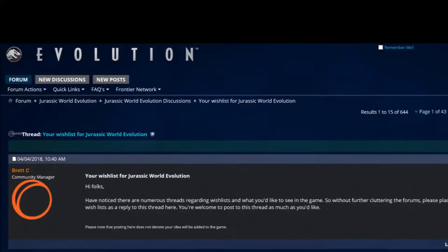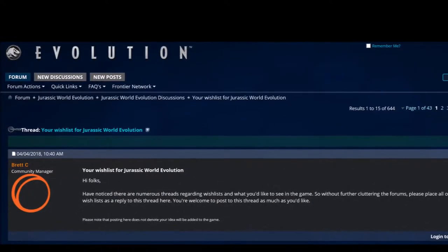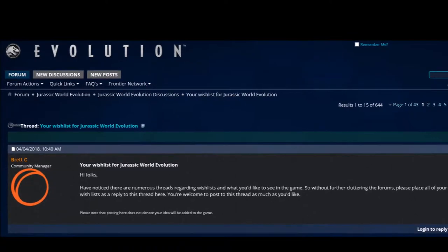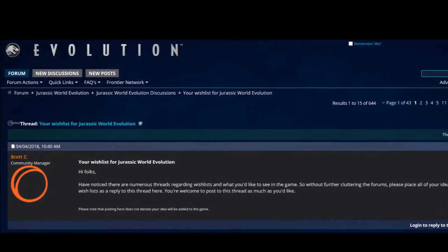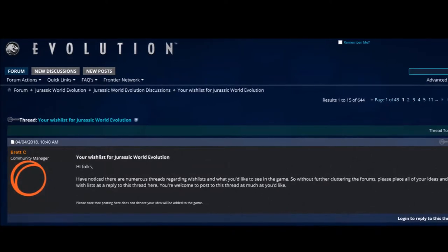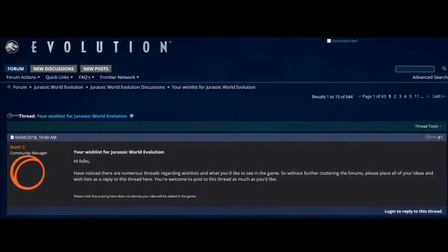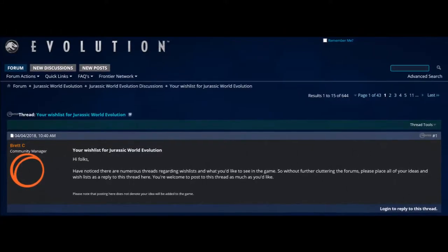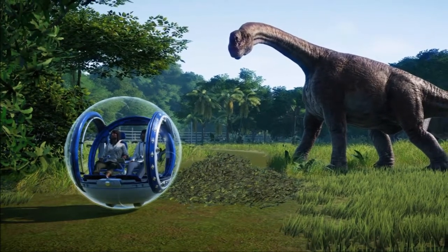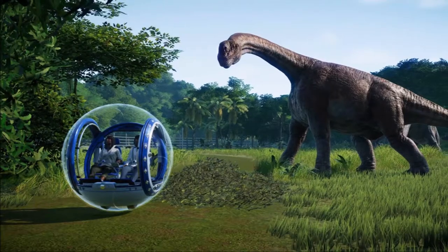Thanks to my investigations, it's quite obvious that there is still much work to be done. On the official forums for Jurassic World Evolution, there's a sticky-paged forum that Frontier Developments has devoted for wishlists that the fanbase would like to see implemented. After ending my investigation on the 23rd of May 2018, when the forum was about 43 pages long and had over 400 wishlist-relevant posts, I compiled the top 20 most highly requested things from the fanbase.